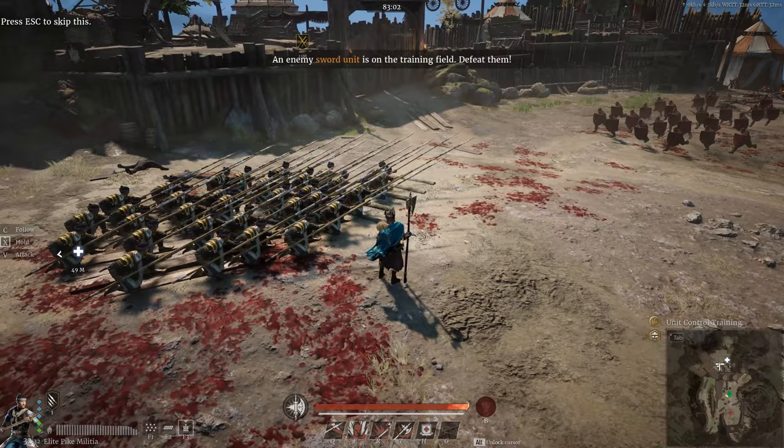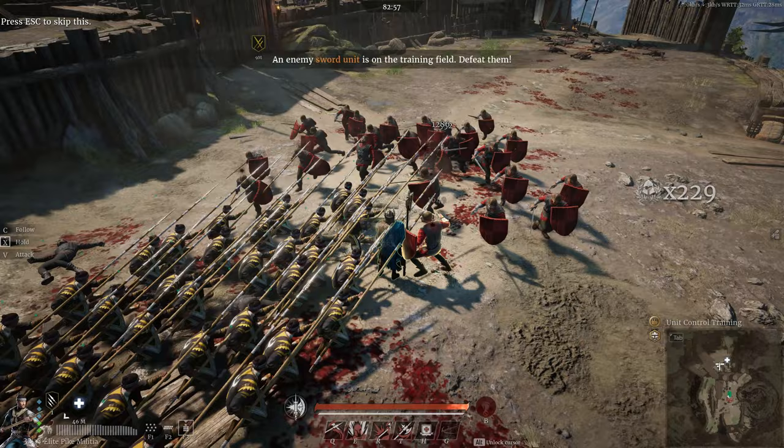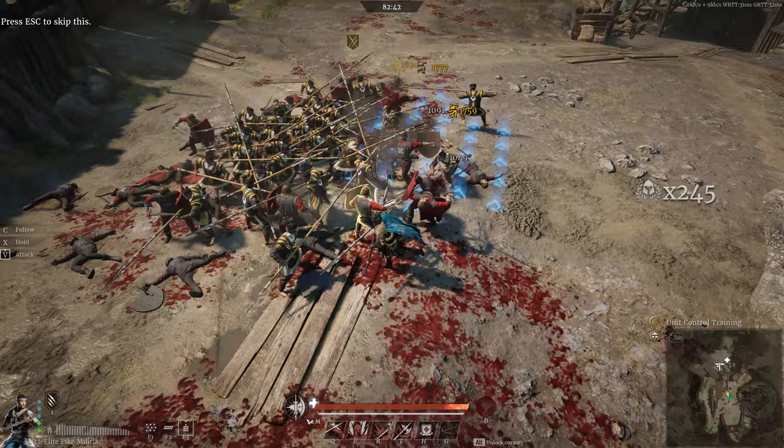Another example against a slightly more armored unit: we'll brace our pikes in column formation, then wait for the enemy to spread. We'll order our unit to move with X, then attack with V to split the enemy unit in half. We can then repeat this process to wipe out the enemy squad efficiently in nice bite-sized pieces.